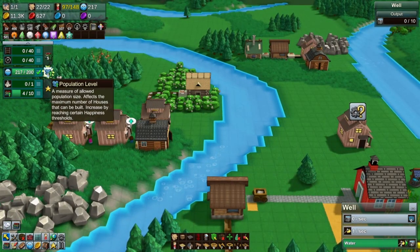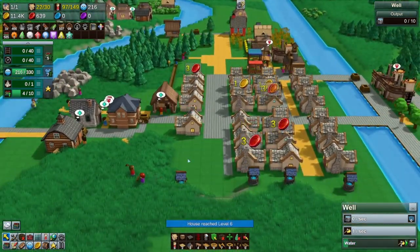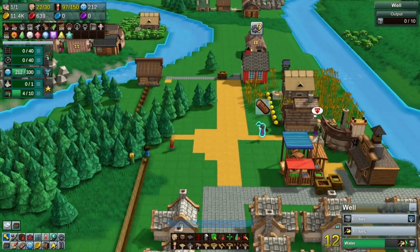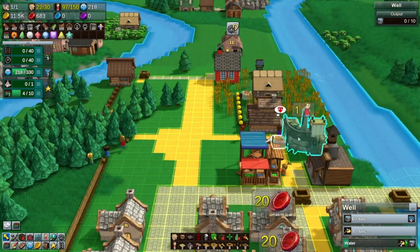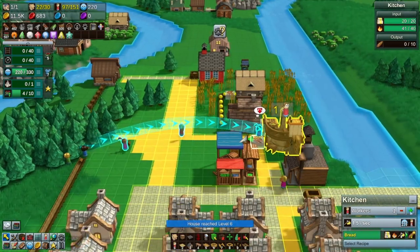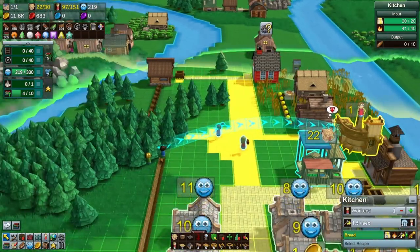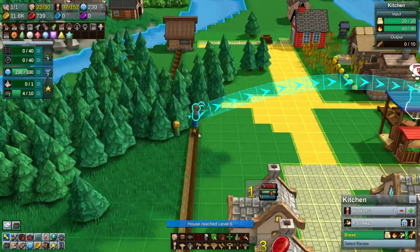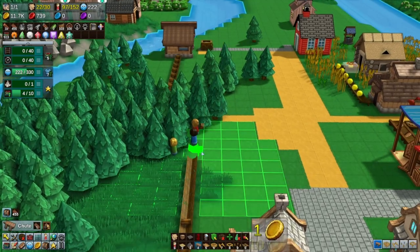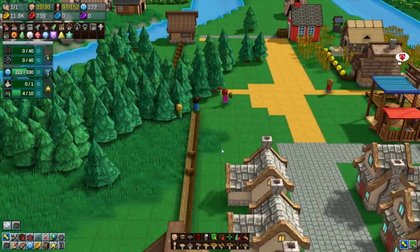Someone is bringing wood to the kitchen to burn to turn into bread — that makes sense. Do we want to make bread faster? Nah, it's fine. Oh, why is that log just sitting there? That's not what's supposed to happen. Okay, they're working now. Perfect.